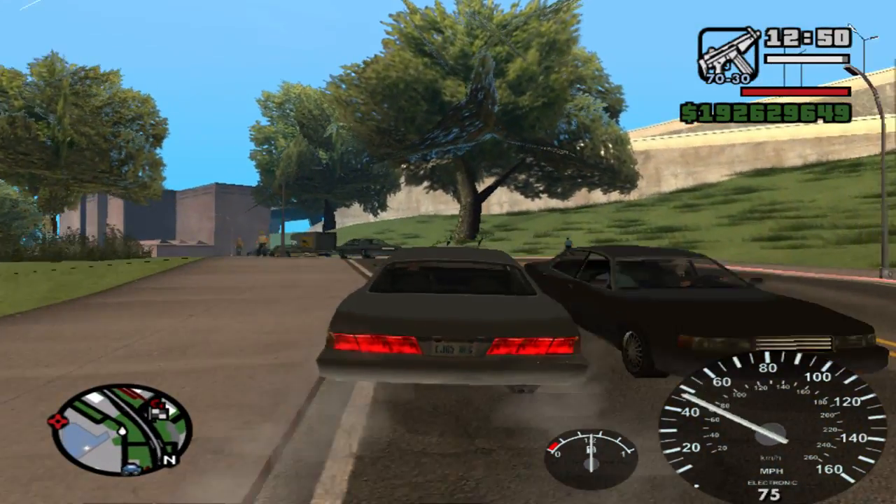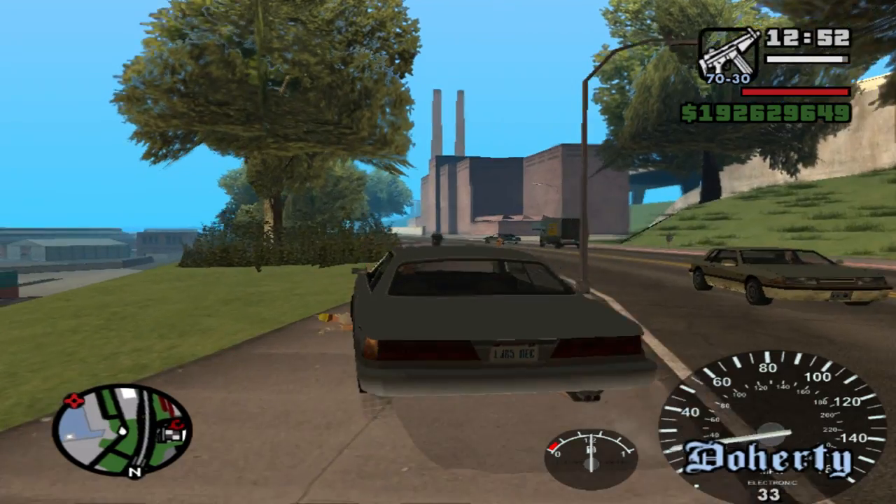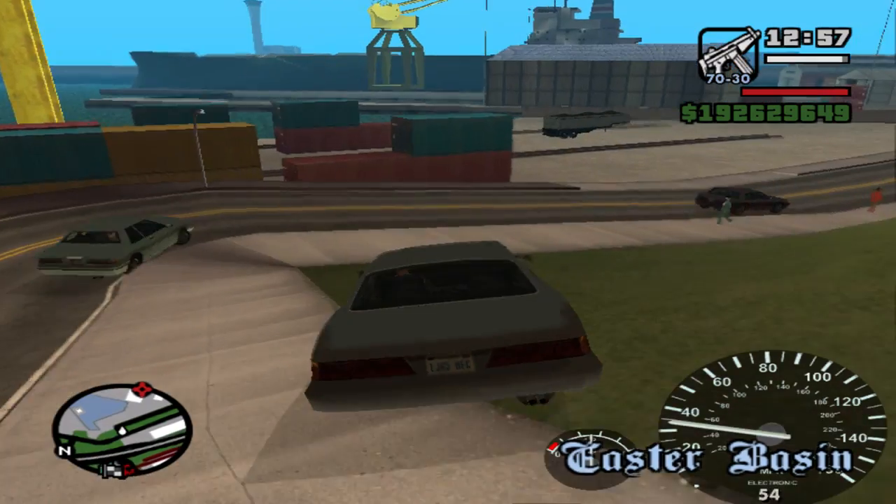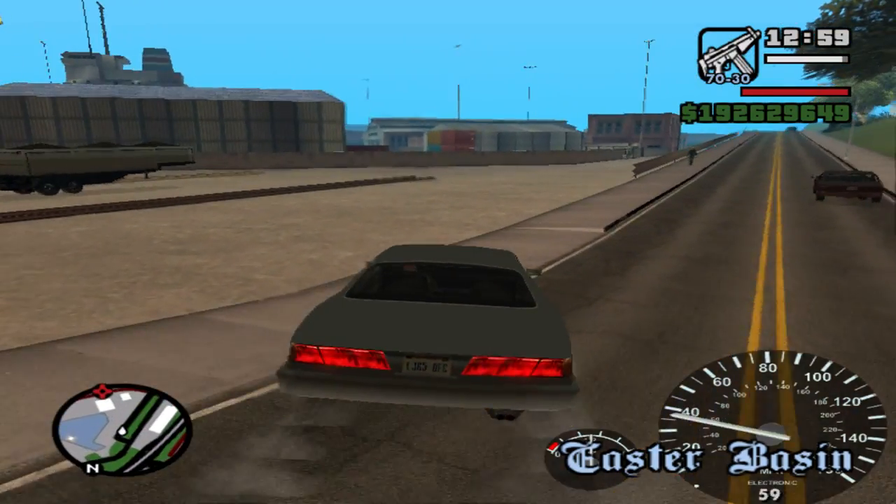That is the location of the fastest bike in GTA San Andreas. The bike has a top speed of 208 kilometers per hour.